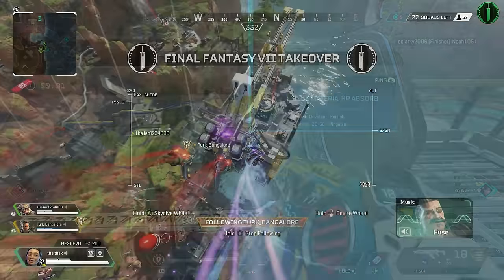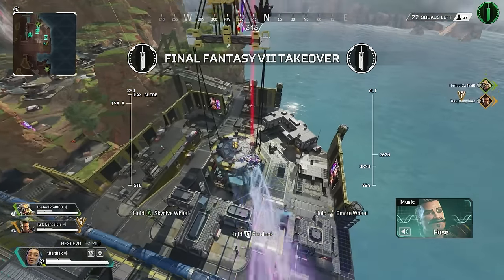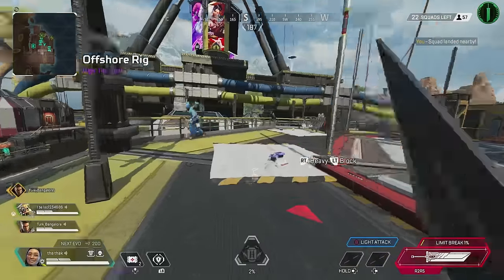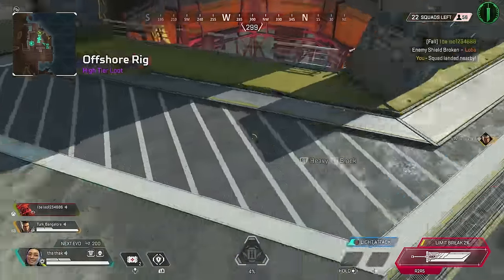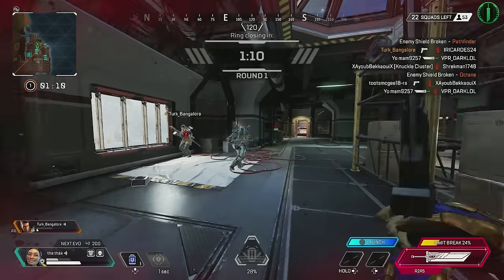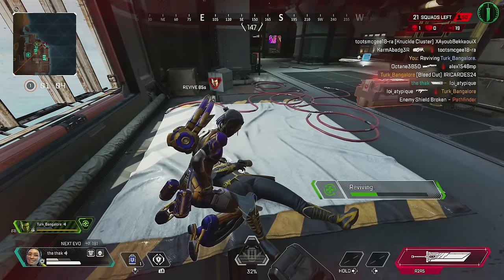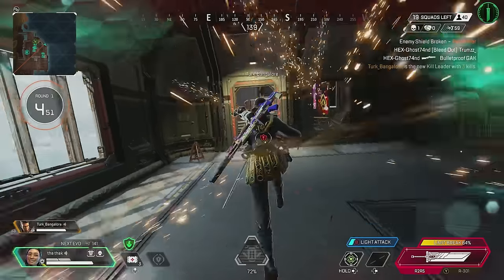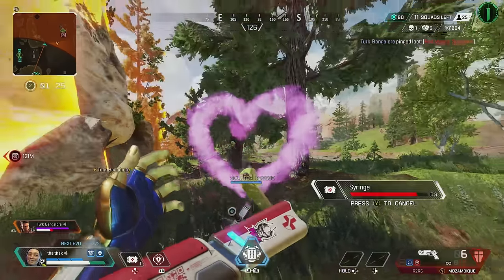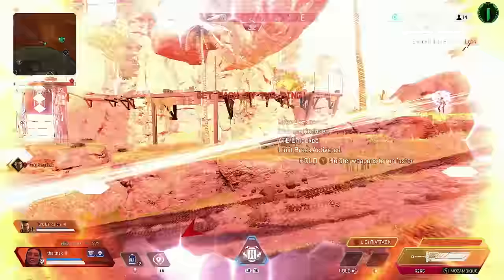You also have the R2-R5 Buster Sword in-game, which looks exactly like the heirloom but is event-specific and gives you abilities we've never really had in Apex Legends before with a weapon. These include light and heavy attacks, a dash ability triggered with the ADS button, and the ability to deflect shots, reducing the damage you take — almost like having a lightsaber. Performing any of these actions fills up a meter on your screen, and once full, you can unleash a really cool limit break attack.